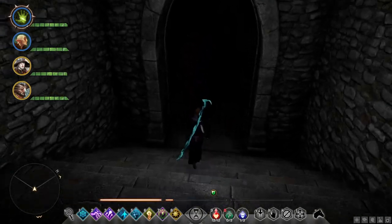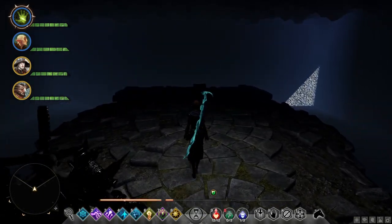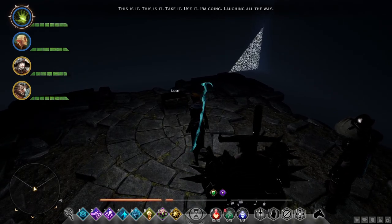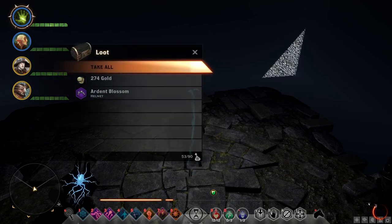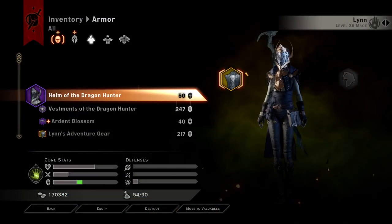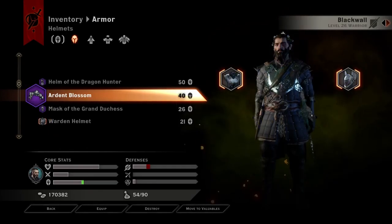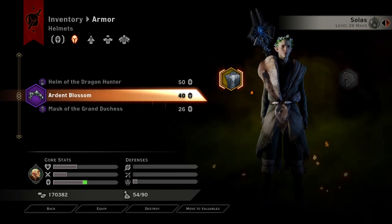I'm sure we're almost there, right? This is where your real reward is. Once you've finally reached the bottom of the stairs, you enter a cave with a single chest sitting in the middle of it. And that's where your real reward is — the Arden Blossom. A pretty flower crown for your Inquisitor. Or you could give it to one of your companions. You can equip the Arden Blossom on all of them. All of them.